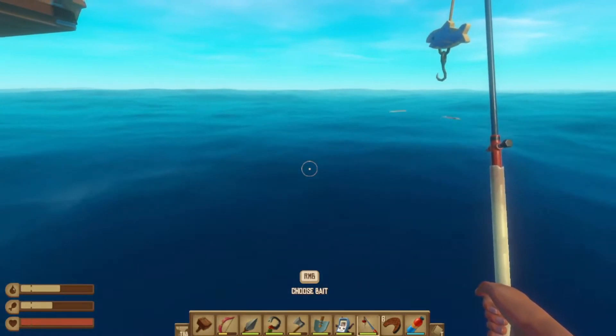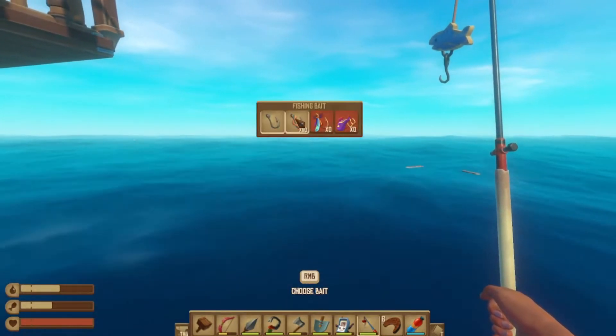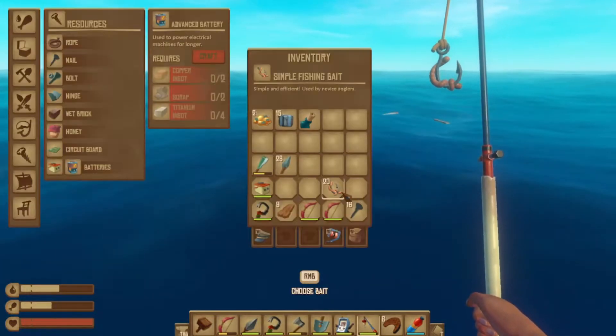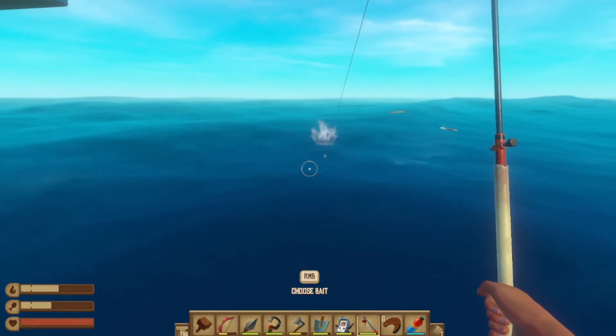Welcome back, citizens one and all, to more Raft. Now with the trading post, fishing is updated. There are three types of fishing bait right now. We just have the beginner bait — I believe it's called simple fishing bait — and then beyond that it doesn't change much. Left click to cast.